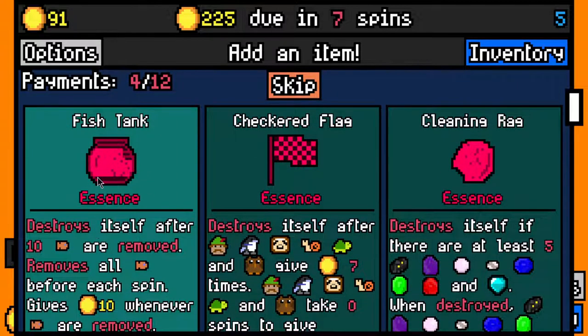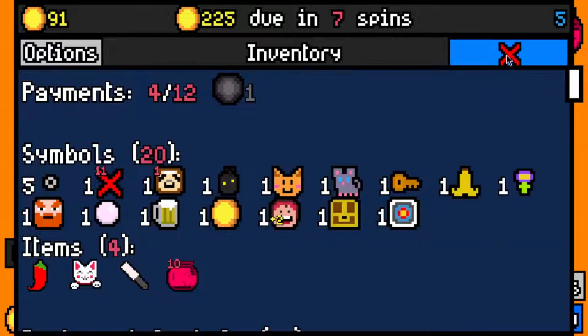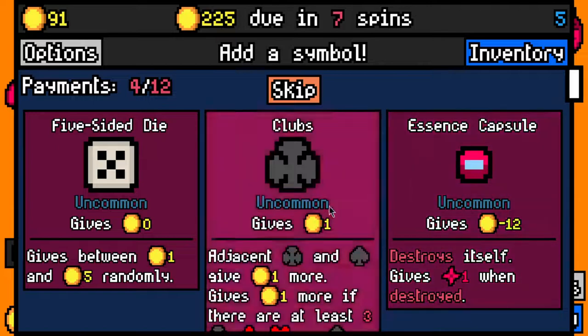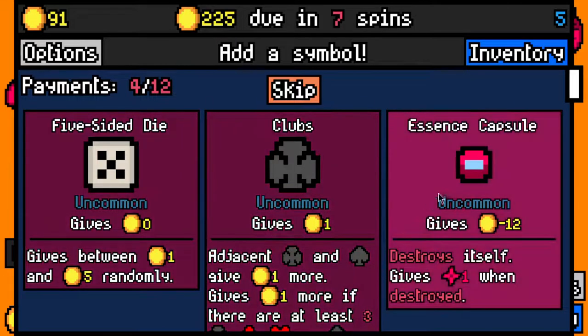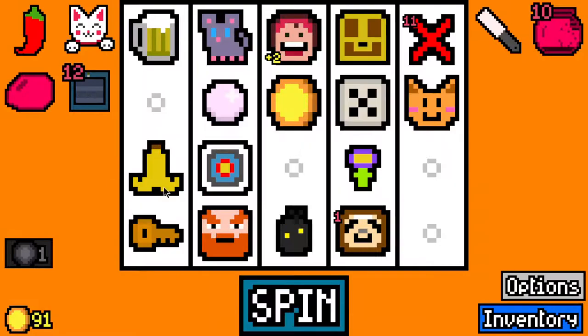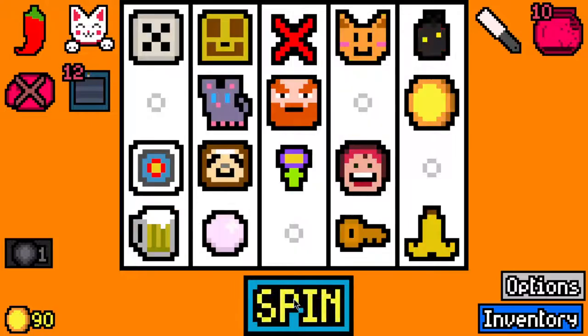Let's take lemon essence - destroys itself if there are at least 4 - so I'll take it but I'll get rid of it eventually. Essence capsule versus 5-sided dice - I'll take the 5-sided dice I think. And I'll take dishwasher. Let's switch this off until we have less than 4 empties.